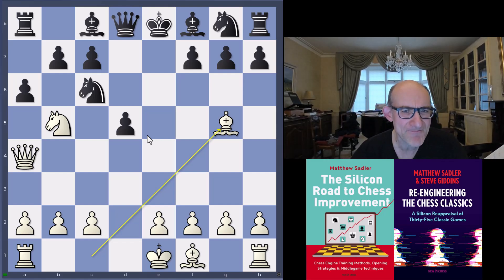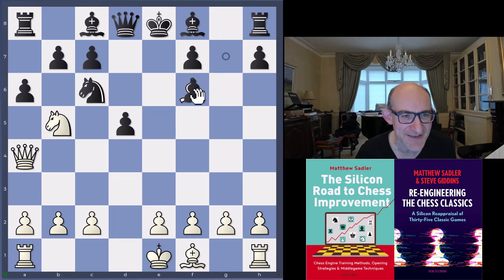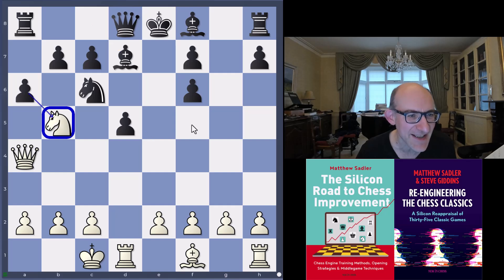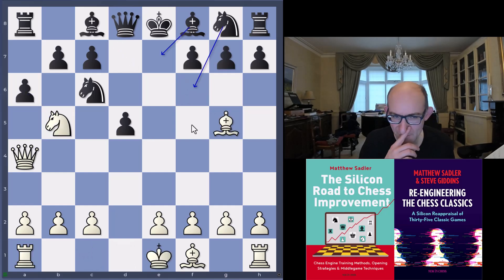After Bg5, black's got a whole range of possibilities. Bb7 is not bad; Nf6 is what the engines wanted. They're not worried about takes-takes, castles, and then Bd7 — dealing with the pin and threatening axb5. You could say white has achieved something, but what has white achieved considering they're a piece down? Maybe not so much. But during the game, what black was doing — I saw this one live — seemed quite reasonable, and yet black got into all sorts of trouble.